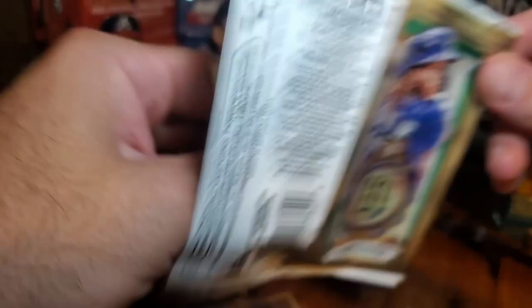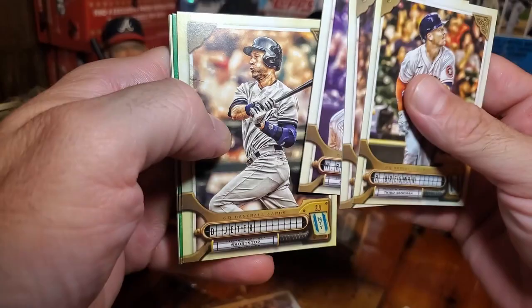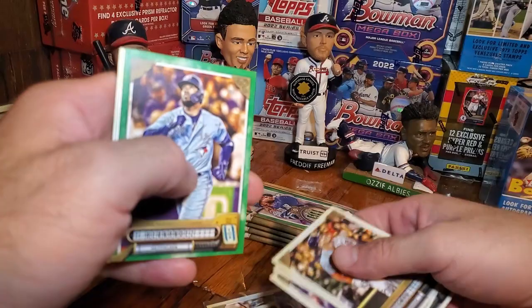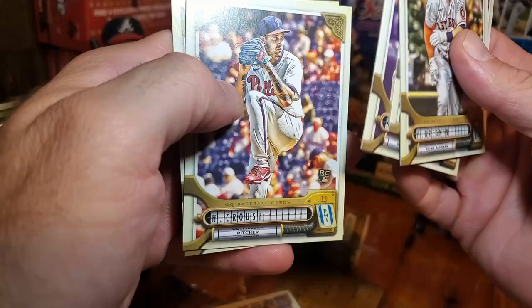Then we got a Gurriel Jr. green. Capusano and Yordan Alvarez. Alex Bregman, Max Muncie, Adamus, Derek Jeter — nice. Teoscar Hernandez, Kraus, and Garcia. Jeter's nice.